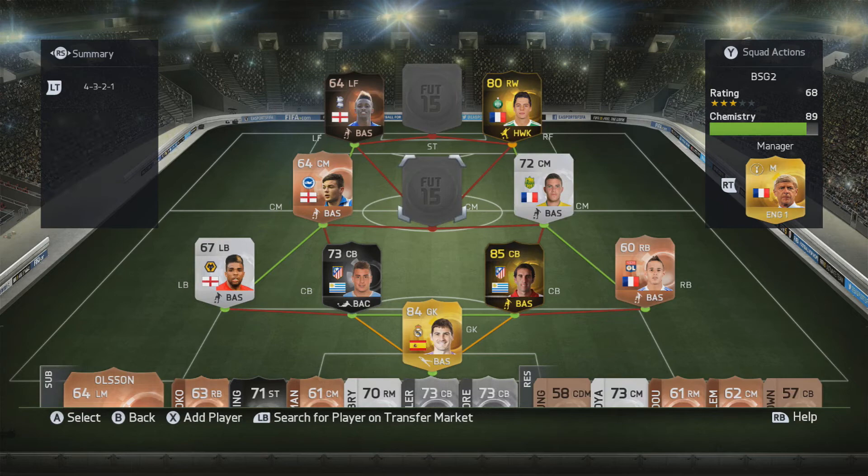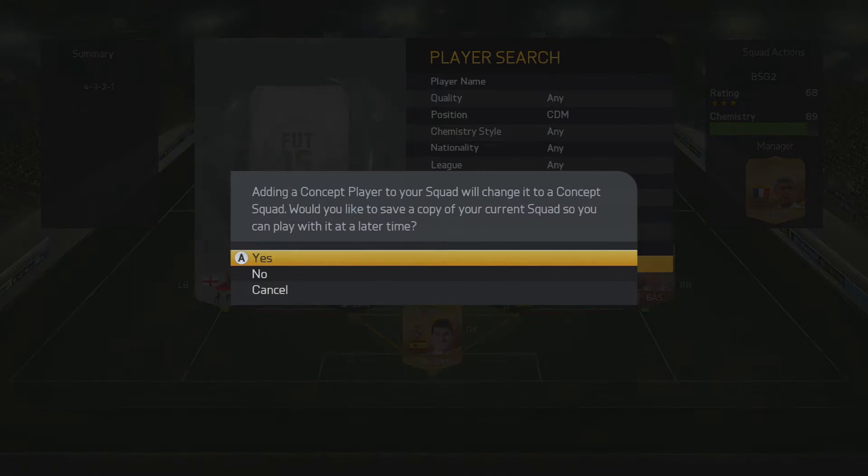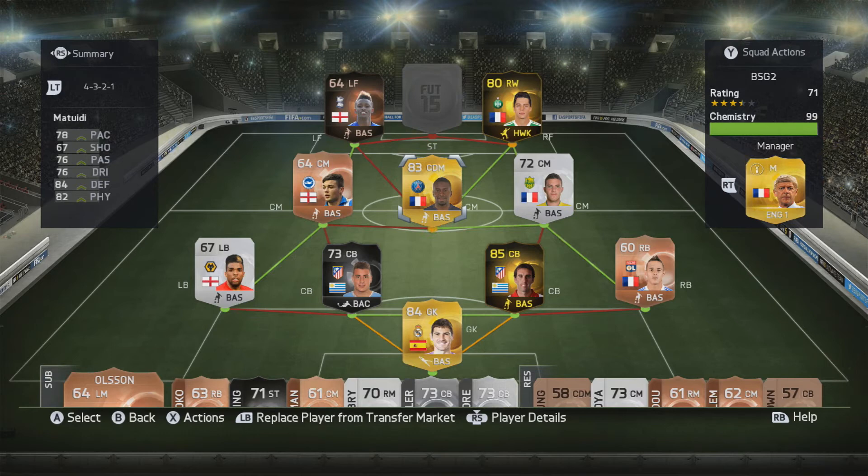Moving on to the next player, it's actually going to be a CDM — it's going to be Blaise Matuidi. You could obviously get his inform card if you have the coins; I didn't have the coins at the time so I decided to just go with his regular card. Still very solid. My only gripe with him is that in this formation he tends to drift forward a bit too much.